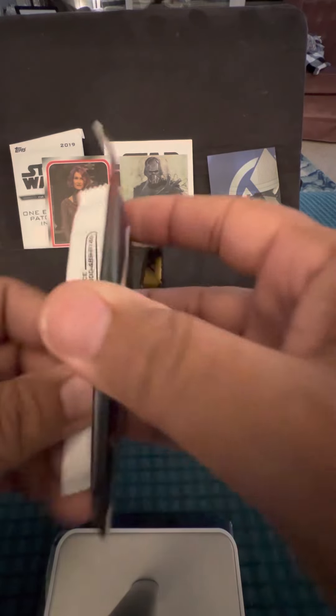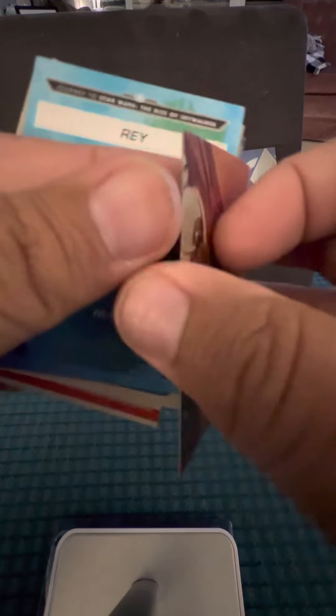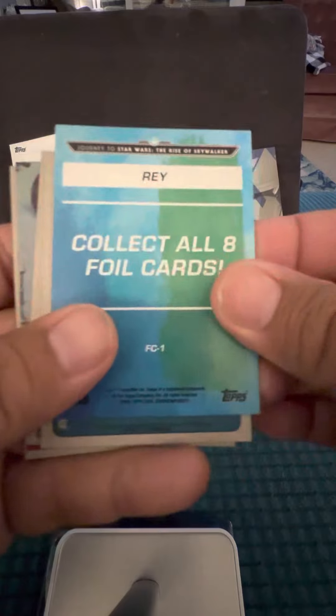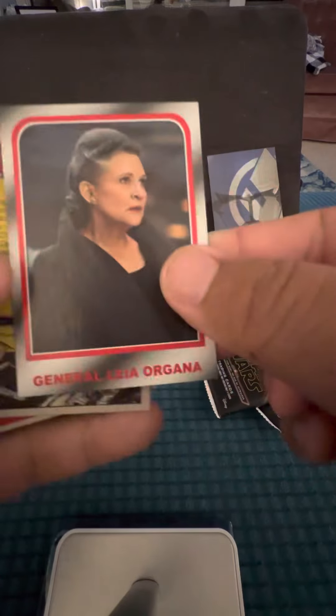I like this blaster — there are a lot of cards. I think I paid around 20, maybe 27 for this one. That is not two cards, that's one card. Looks like maybe there's a puzzle — puzzle piece. Collect all eight foil cards. Another foil. Oh, I like that one. Rey. Rey might be my favorite character in the Star Wars galaxy now. I really like her character.